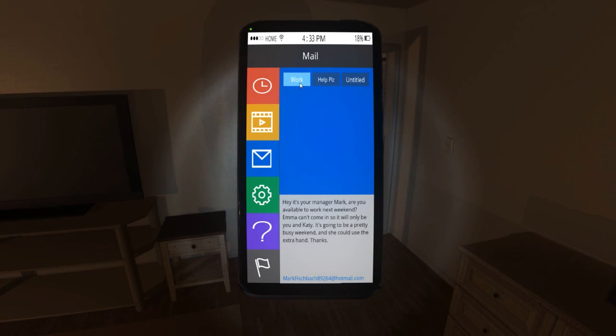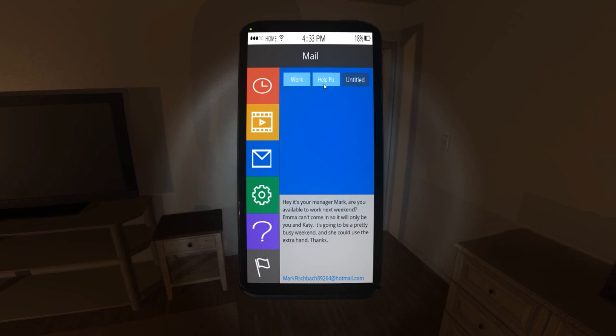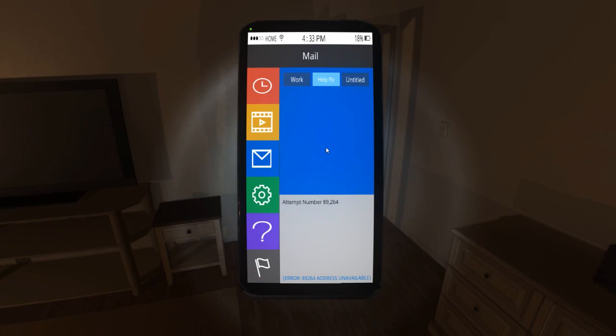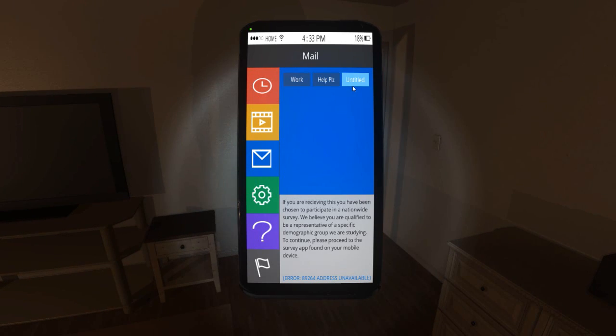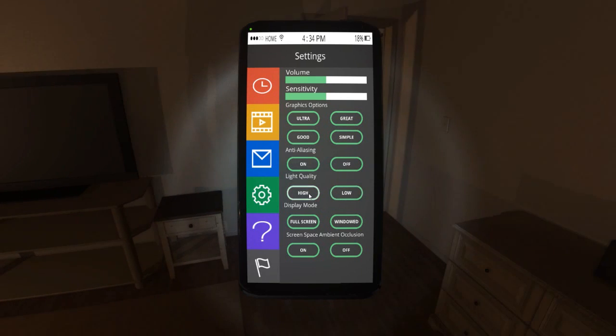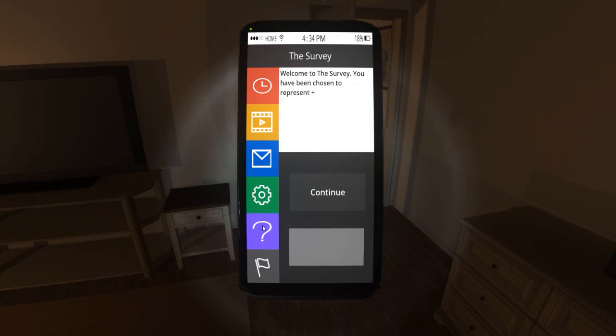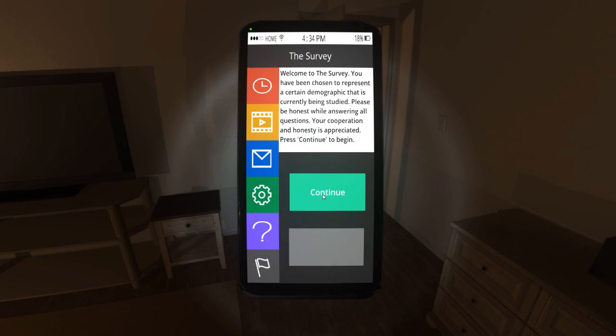What about mail? Yes, we do. Hey, it's your manager Mark — are you available to work next weekend? Emma can't come in, so it'll only be you and Katie. It's going to be a pretty busy weekend and she could use the extra hand. Attempt number 89,264 — if you're receiving this, then you've been chosen to participate in a nationwide survey. We believe you are qualified to be a representative of a specific demographic group we are studying. To continue, please proceed to the survey app found on your mobile device. I guess that's going to be one of these icons. My corporation and honesty is appreciated. Let's continue — I suppose this is what the game's about.